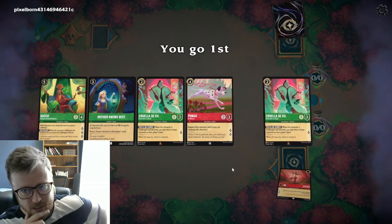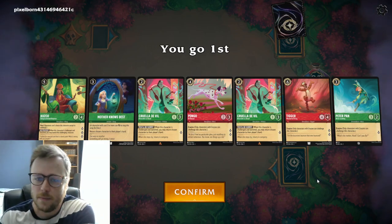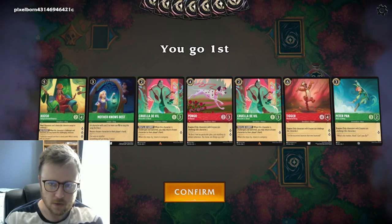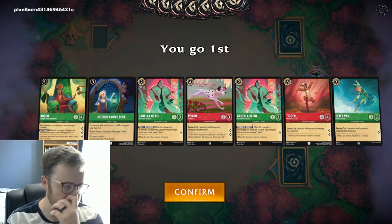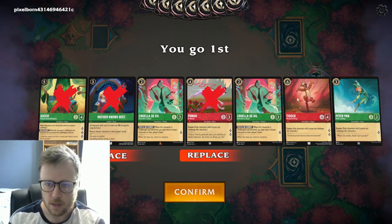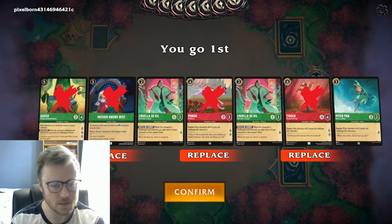You have a very Hearthstone-like mulligan. This is not a very good hand, but it's okay. A very important concept to go over right away is that your cards are your mana. Anytime you see a card with a swirly yellow thing at the top left where the cost is, that means you can play the card face down into your inkwell as mana. Generally, a rule of thumb is that you don't want uninkable cards. Kuzco and Mother Knows Best are examples of uninkable cards.